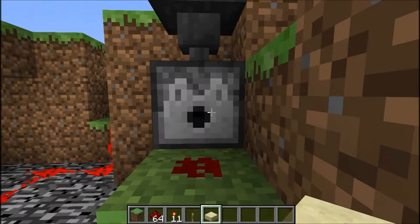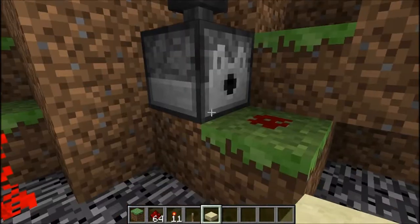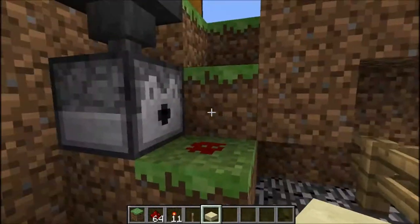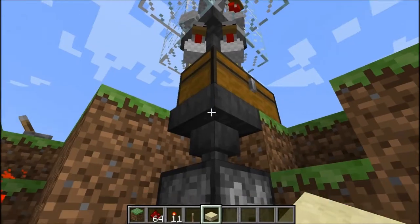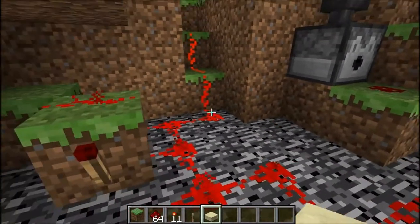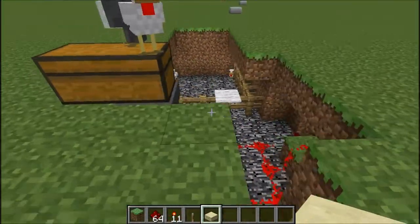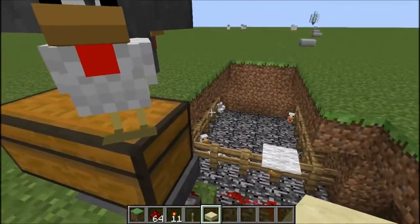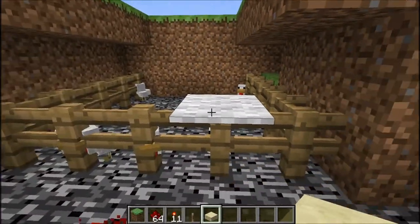The rest is pretty simple — whatever you want to do with it. Make sure you have the dispenser pointing towards wherever the farm is going to be. You've got the hopper, eggs go through the hopper into the dispenser obviously. And then you just simply clear out a hole where you want your chickens to be, obviously where the dispenser is facing.